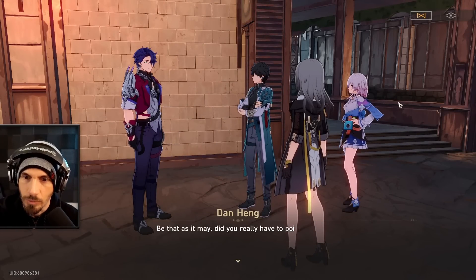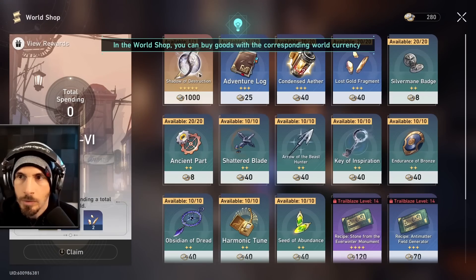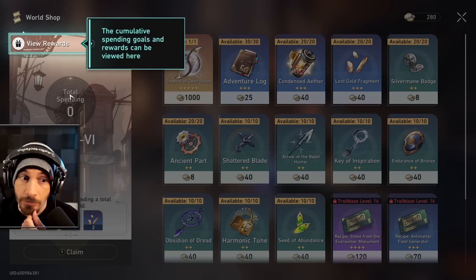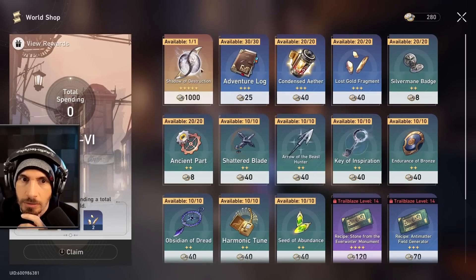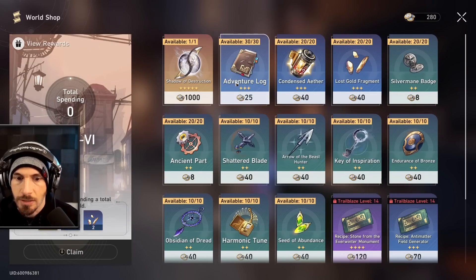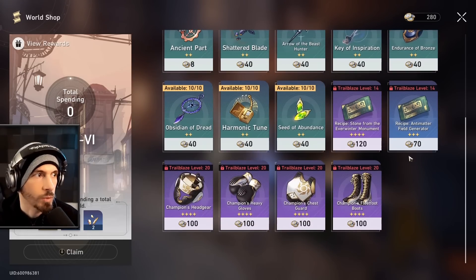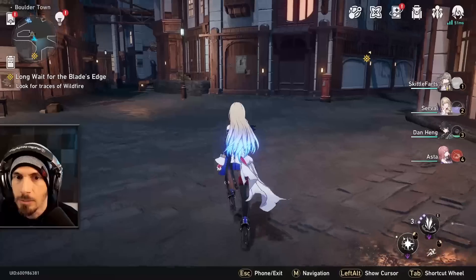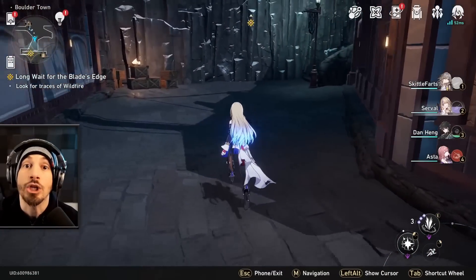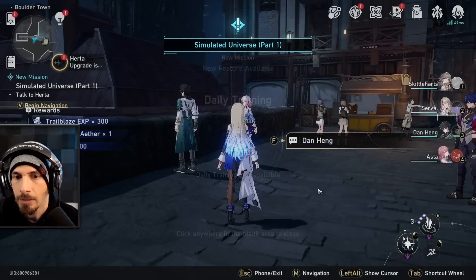Why does Sampo make me think he's supposed to be a Brazilian character? I don't know, that's just how my brain works. We can't get the frequent buyer rewards points yet — as soon as you do a Shadow of Destruction you're basically going to get everything you need. We don't need anything right now, we're not level 20 anyway. We need to get to Trailblaze level 14. There is a dungeon we can go to to increase our Trailblaze experience.